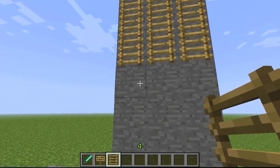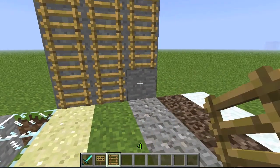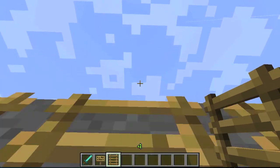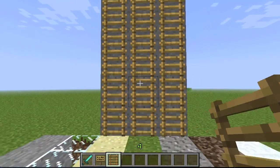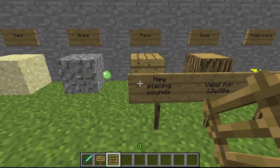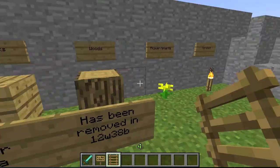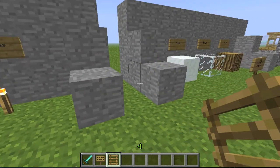We also have a new sound for placing ladders — it's as if you had a hammer and you're bashing on wood planks. When you climb ladders there's a new sound too, which makes the game a lot more realistic. In snapshot 38a we had new placing sounds for all these materials, but in 38b they got removed and went back to their original sound.